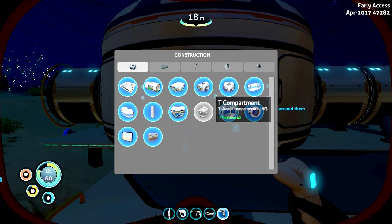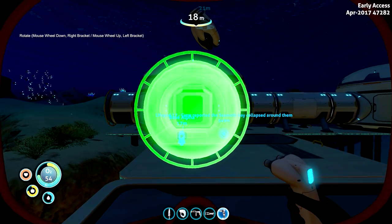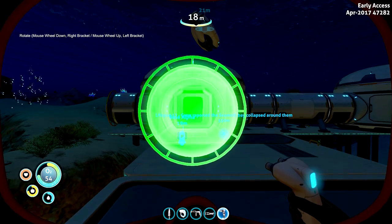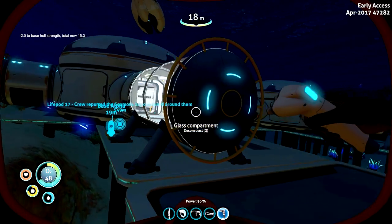Do I want to build that way? No, I want to build out this way. Let's do a glass one - yeah, they are weaker but it does look friggin nice. Plus I like to experiment and have fun.